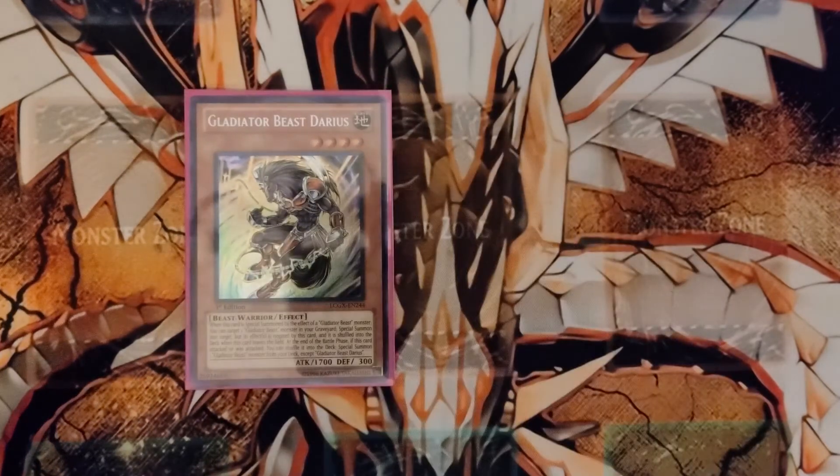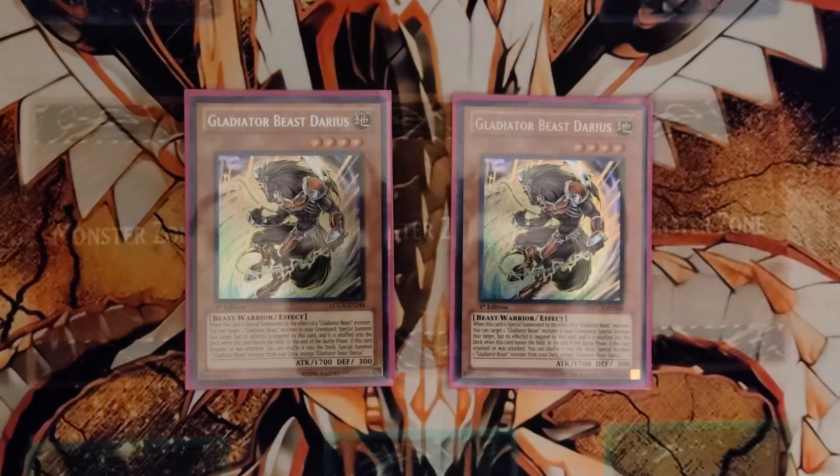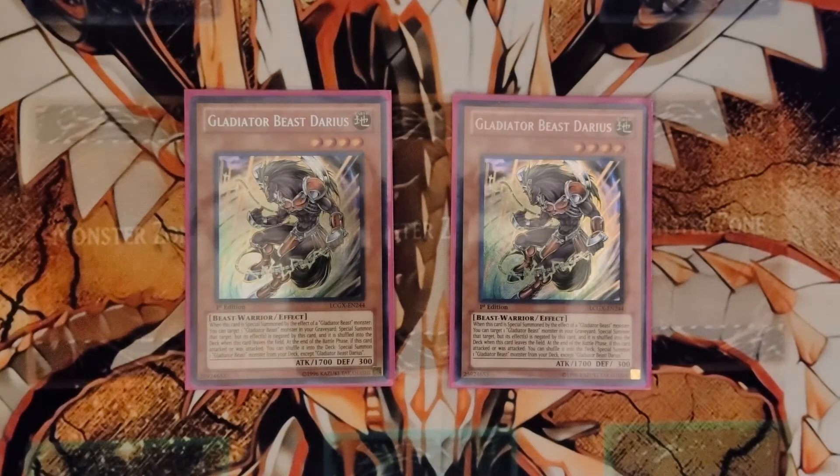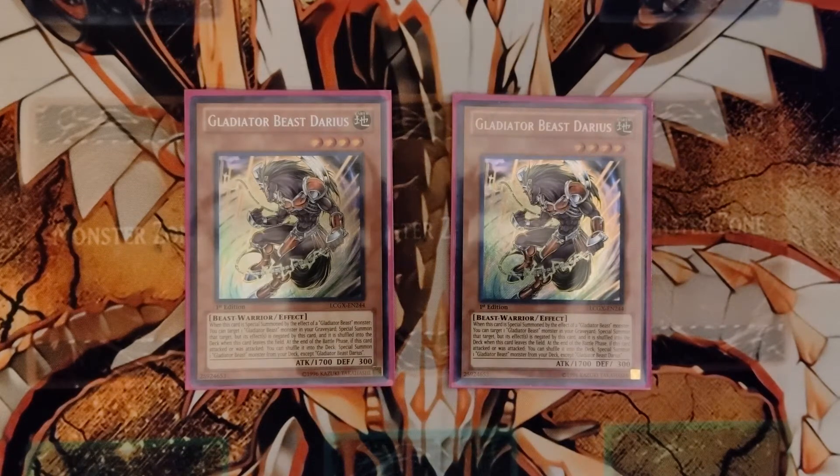I also run two Darius. A lot of people who play Glad Beast do not run two, but I have a card in the extra deck that works very well with Darius and another monster in the graveyard. Darius's effect, apart from the tag-out, is: when he's special summoned by Gladiator Beast effect, you can bring back any Gladiator Beast from your graveyard — basically Monster Reborn — but their effect is negated. So you basically want to fusion summon or tag-fuse with them. We run two because of a card in the extra deck that helps initiate your main combo.